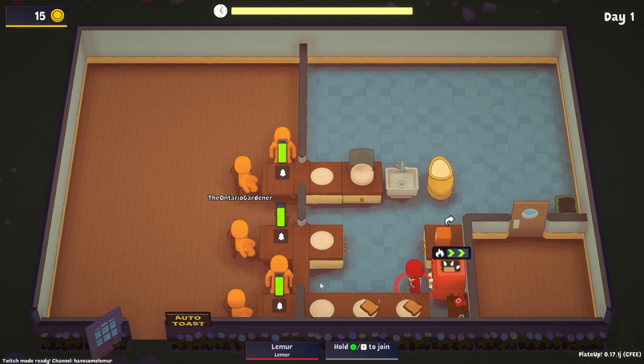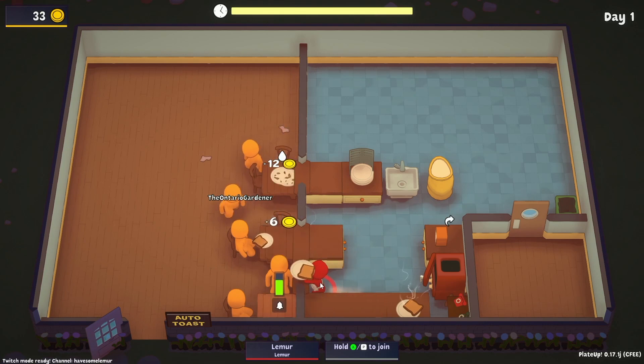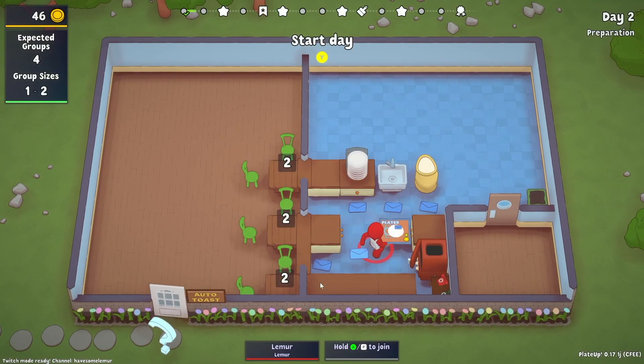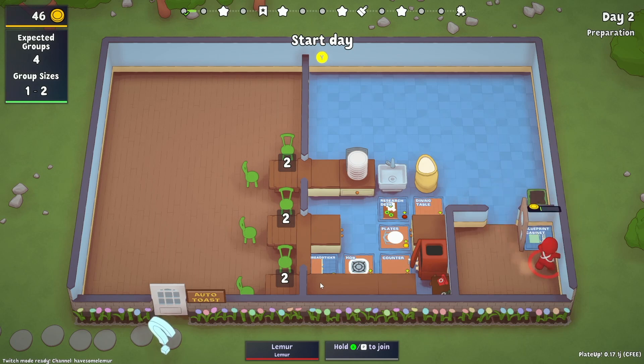Serve them all up and get on with day two. We know roughly how much money we're going to make running solo — five toast at roughly five dollars a piece. Actually they're six now, so we're getting six a piece. We should get around 46 total, which means we'll have enough for a blueprint cabinet. Barring anything crazy like a prep station or plates, I'm going to save the money.